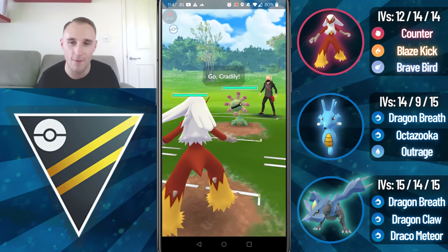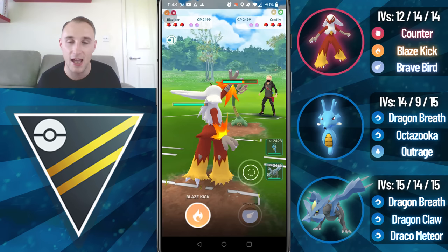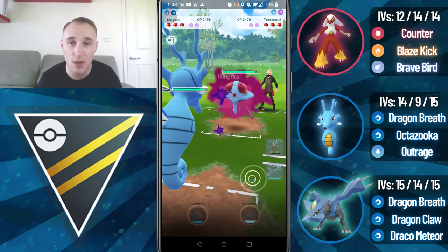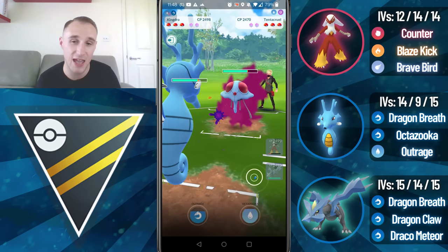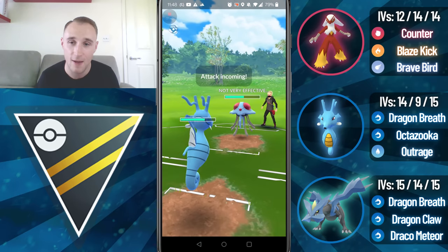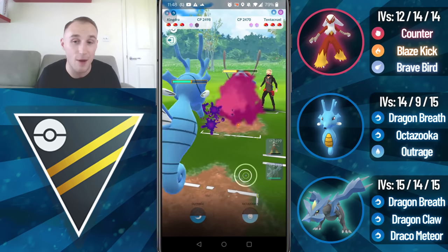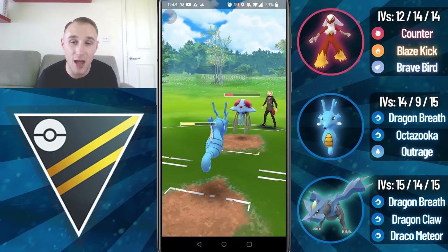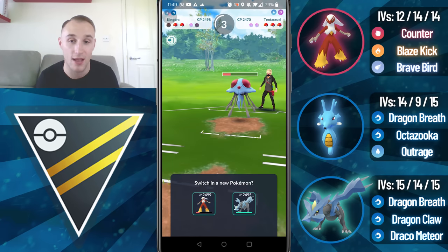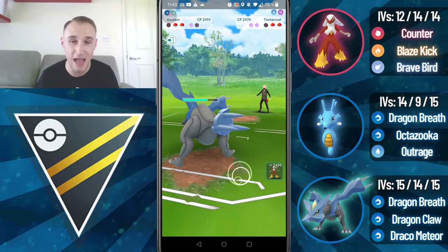Up against a Fairy type it's very difficult to win with this team. But here we lead into a Craydily and this is where we want to see it. These Stone Edges are going to do a ton of damage but they are neutral. They switch into a Tentacruel so I'm going to come in with the Kingdra. Perhaps I should have come in with Kyrim because we can only throw resisted Octazookas here, as the Outrage does take a while to get to. We throw on the CMP tie hoping to get the debuff but we don't. We're not able to get to another Outrage and they do outpace me to the Sludge Wave. I let it go through but I should be able to Dragon Breath farm them down — and I am.